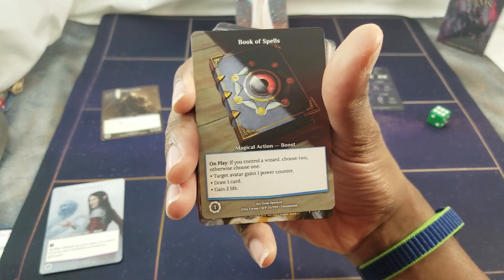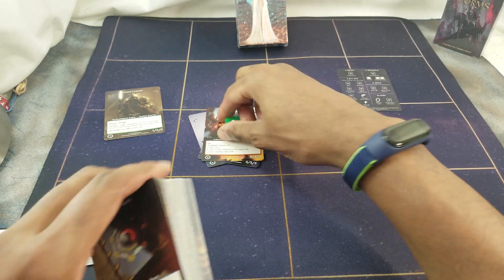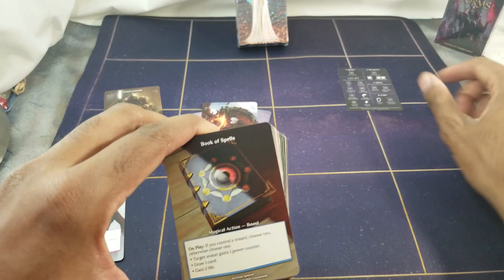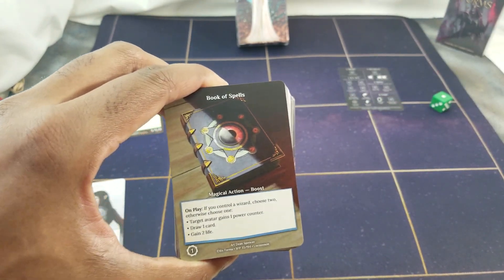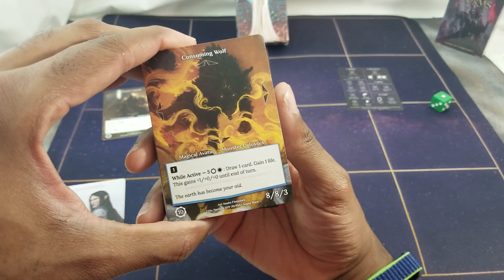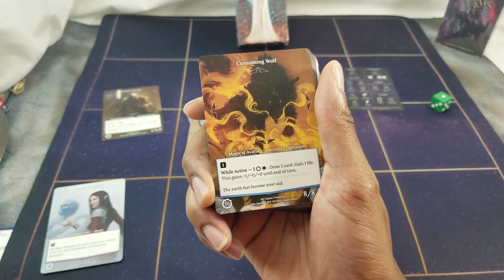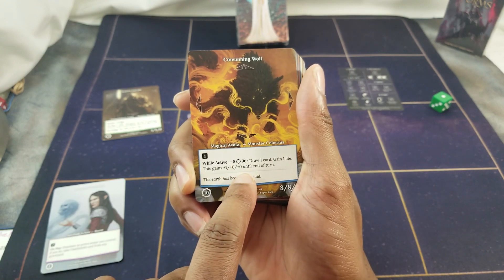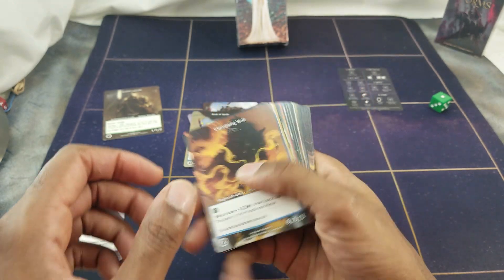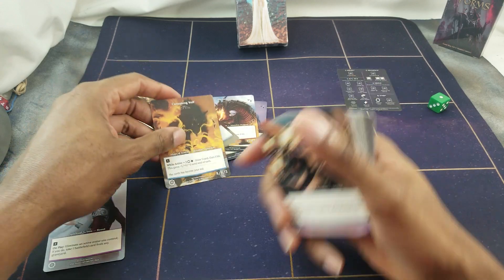Book of Spells, a Magical Action Boost — on play, if you control a wizard choose two, otherwise choose one: target avatar gains one power counter, tracked with a die. Draw one card, or gain two life. Consuming Wolf — goes north, south, east, west. Magical Avatar Monster Colossus. While active, spend five energy and one spark to draw one card, gain one life, and this gains plus-one attack until end of turn.